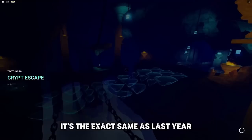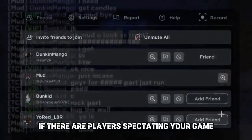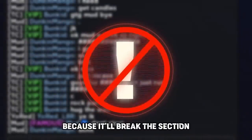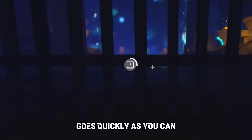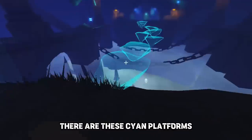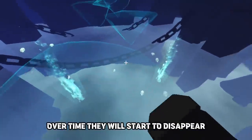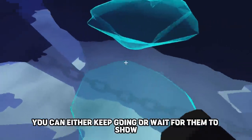This next section is called Crypt Escape — it's the exact same as last year. If there are players spectating in your game, make sure they leave because it will break this section. Once you're ready, move forward. Go as quickly as you can — the void will start to rise. As you move forward, there are cyan platforms; over time they will start to disappear. Even if you can't see them, they are still there. You can either keep going or wait for them to show, but go quickly because the void is rising.